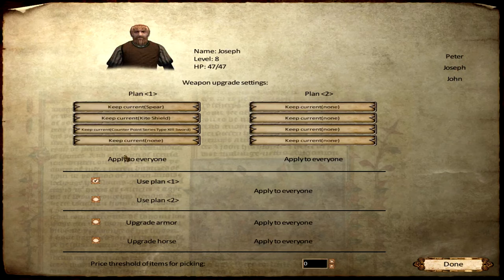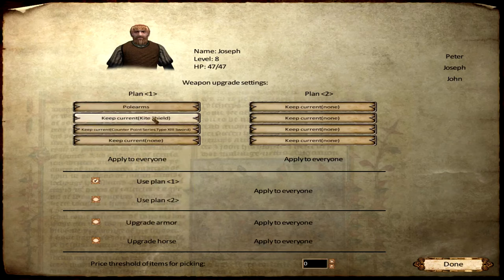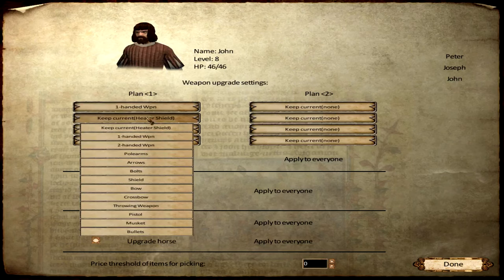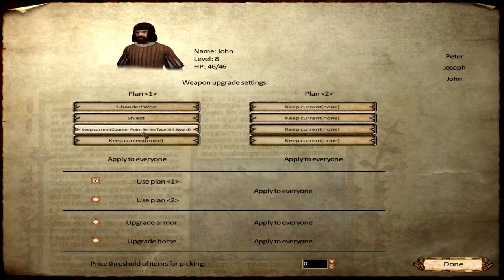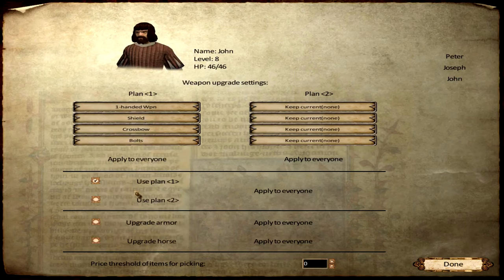The buttons do not light up and I think they're not near any of it. Plan one, plan two, shield, upgrade armor, upgrade horse. And John - you are going to be my one-handed guy, my shield dude, a crossbow character with bolts. Upgrade armor. I hope I got everything right.